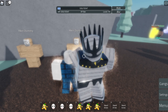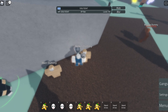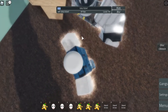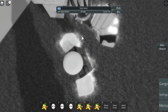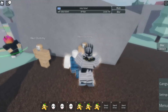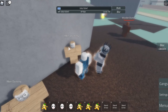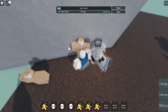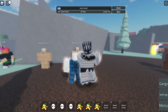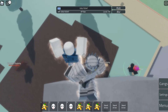The next ability is Disc Obtain. Just click G — boom. What this does is pull a disc out of your opponent, which disables their stand. That means if they have a stand out, it will go away and they won't be able to use their stand at all. However, this ability is currently broken, so you're not really able to use it on anybody.